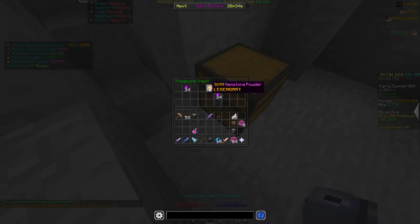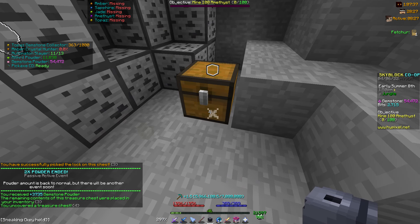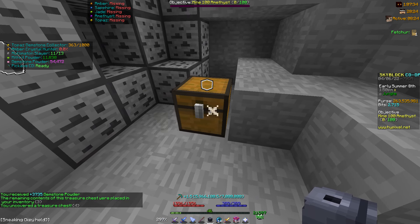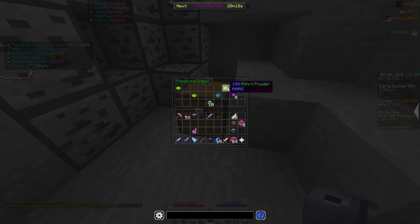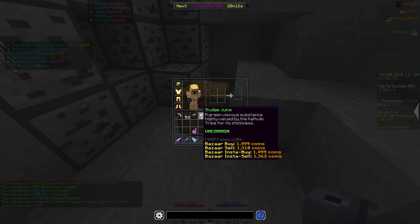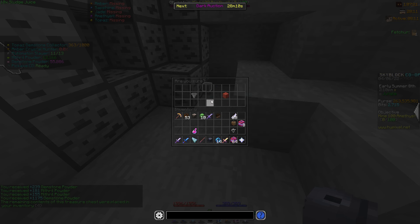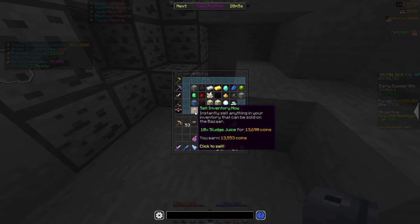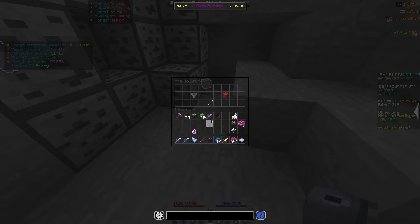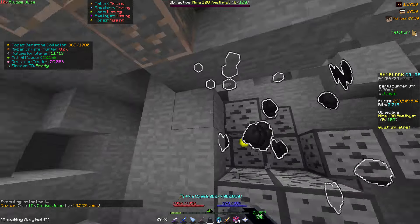In the Precursor area you can get Robo Parts which go for a lot too. Oh my gosh, I just got 3.7k gemstone powder — that is so much from mining so little! And there we go, we got sludge juice. Pretty much what sludge juice is: you need it to upgrade certain stuff and make Gemstone Mixture. It sells for so much — just 10 sludge juice gives 13k coins, over 1,000 coins per sludge juice.